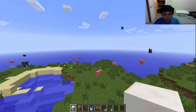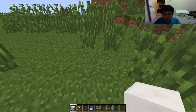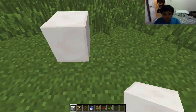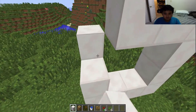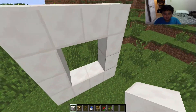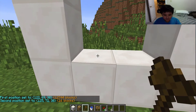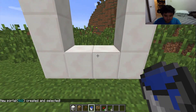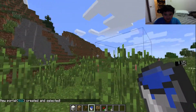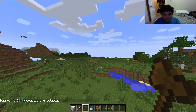I land over here and use '/mvp create mw2' to make a new portal. I place water buckets around it to form the frame and create the portal there, then head back to my original location.